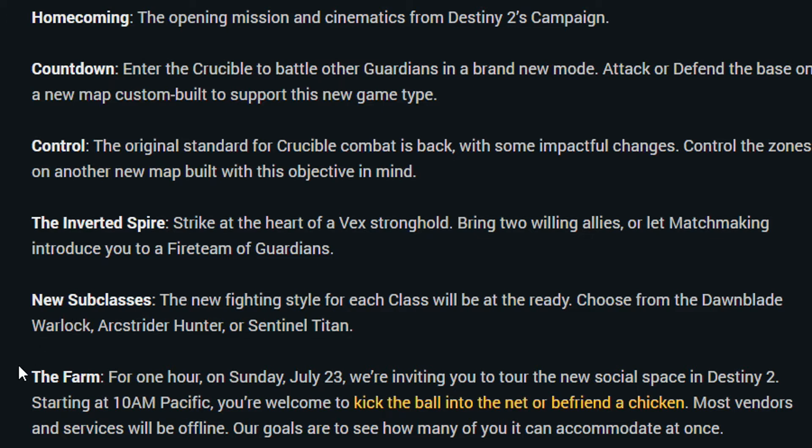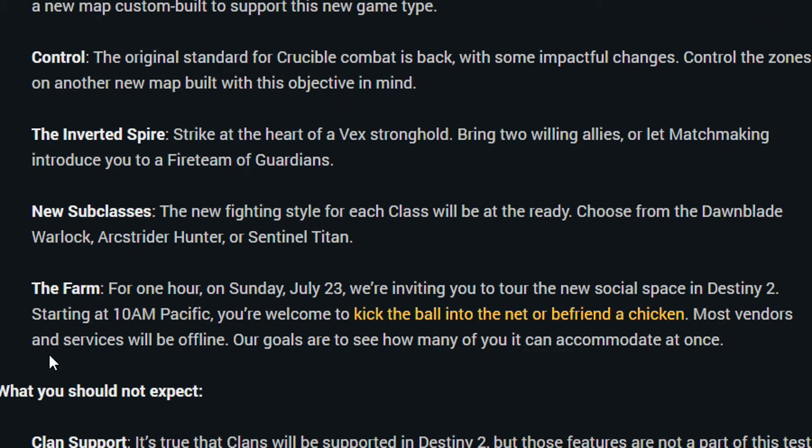New subclasses: the new fight style for each class will be ready. Choose from the Dawnblade Warlock, the Arcstrider Hunter, or the Sentinel Titan. And The Farm — for one hour on Sunday July the 23rd, starting at 10am Pacific, you're invited to tour the new social space in Destiny 2, kick the ball into the net or befriend a chicken. Most vendors and services will be offline as it's just a little test for their research.